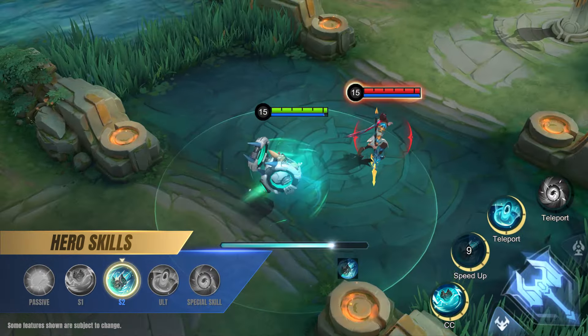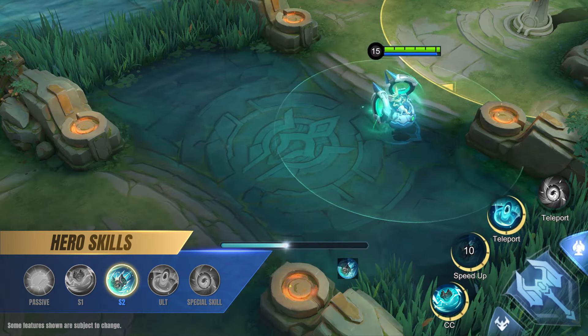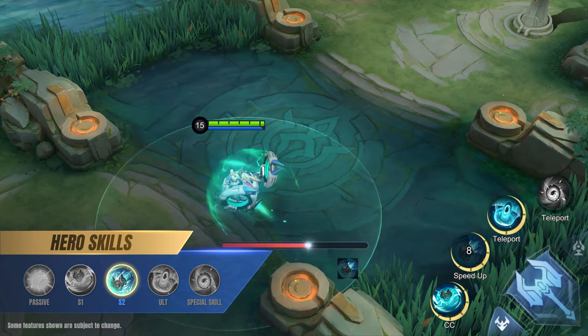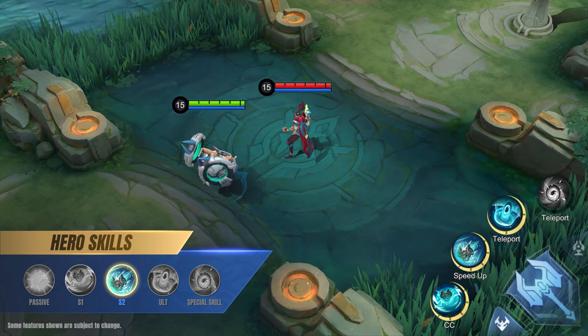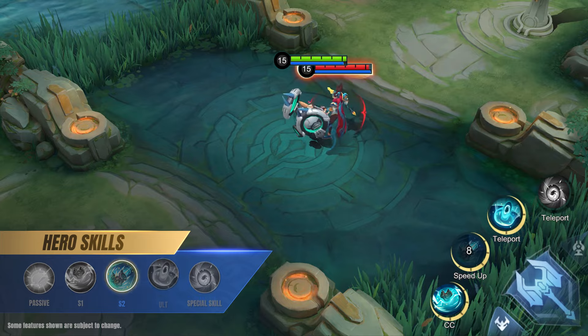Second skill: Overtime. Chip starts gaining movement speed, and after reaching max speed, he will maintain it for a brief period. Chip's next basic attack will also cause him to charge at the target, dealing magic damage and knocking them back slightly.